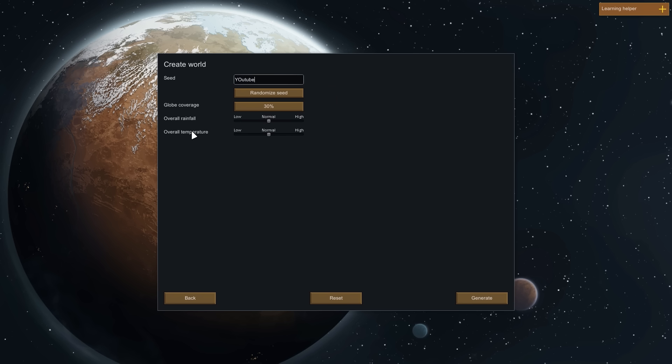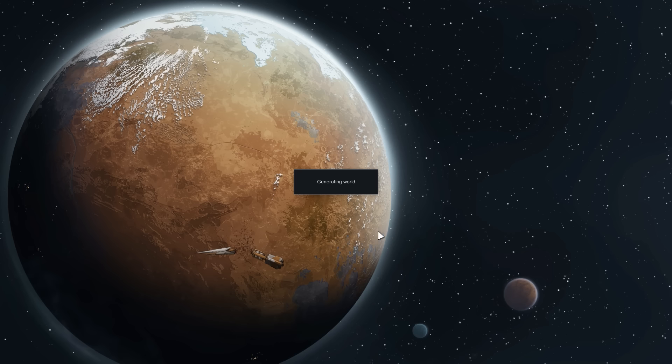Overall rainfall settings. This is how you generate the world. The planet is always the same diameter, but since it's far larger than needed for play, we don't generate the whole surface because it can take a very long time. This percentage controls how much of the surface you want generated. We'll go with 50%, that sounds about right. We'll leave these settings normal so we get a nice, normal generation of the world. Let's click Generate.